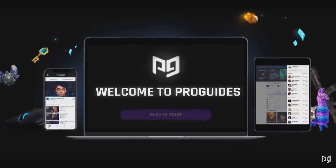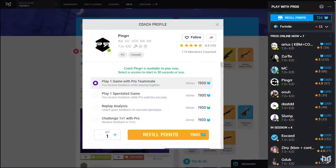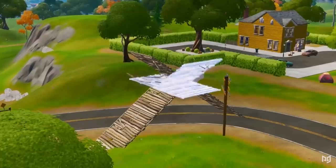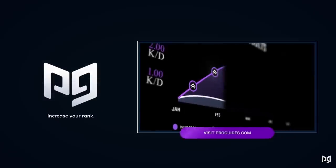If you want to learn how to play exactly like the pro players, check out ProGuides.com where we have the best coaches in the world. If you want to go more in depth and explore all the different aspects of competitive gameplay that you need to know in order to succeed, head on over to the ProGuides website and sign up to start improving rapidly today.